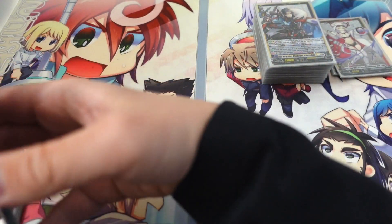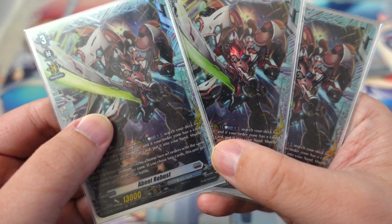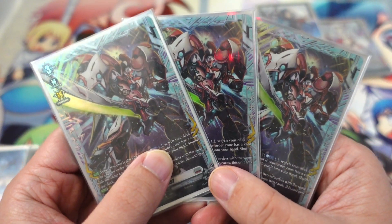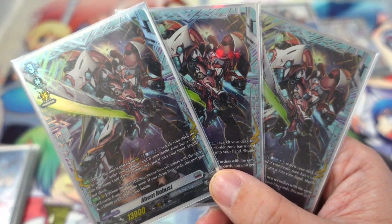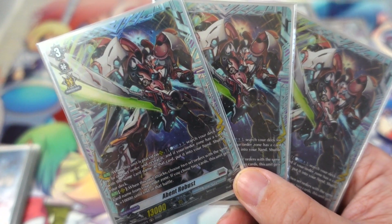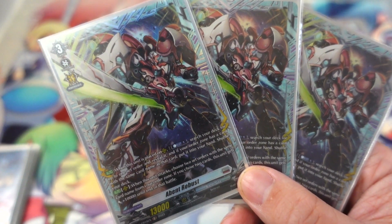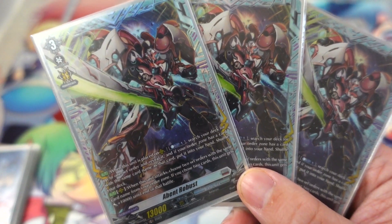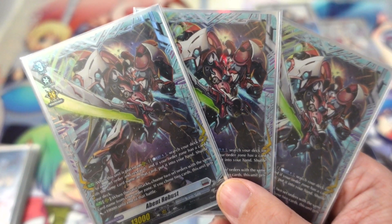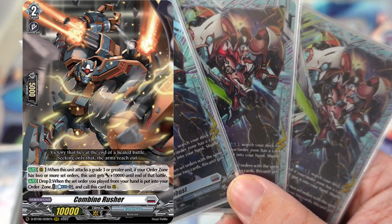Another thing I run are three Advent Robots. They're pretty good for searching out your deck for order cards that you may need — sometimes when you get to grade three you unfortunately don't get the third order, so this helps you search for one. Another thing going for it is that if you have two orders with the same name, it becomes a 23k beater, and it is not limited to the opponent's vanguard being grade three. So unlike Homebind Rusher, this hits hard as soon as it comes out.